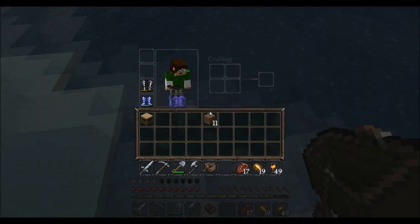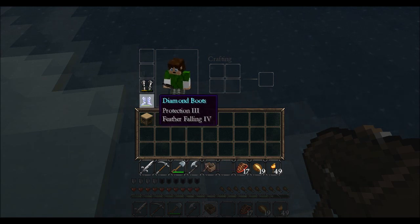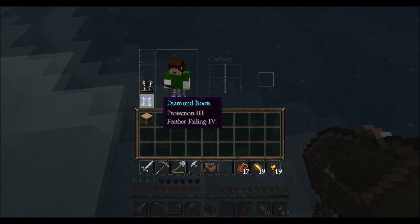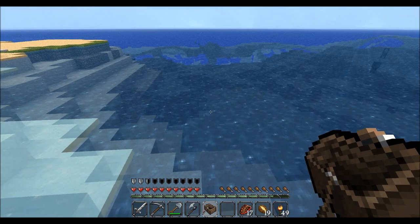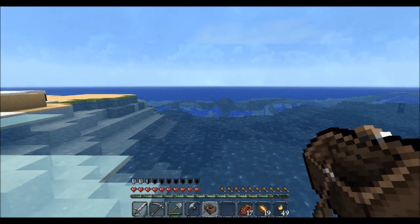I made a set of iron tools, just because I didn't want to take the good stuff with me. I'll go back, make a set of iron armor, and then we can get started on our way. I just have basic necessities with me — food, torches, crafting table, stuff like that. I'll be right back, and then we can get on our way.